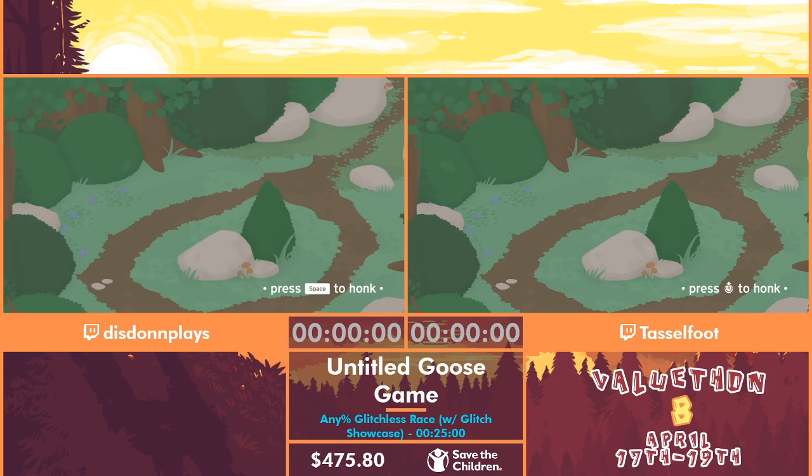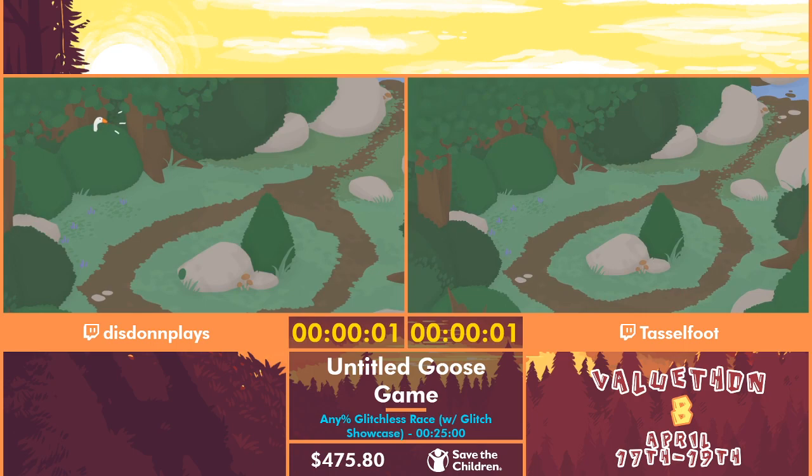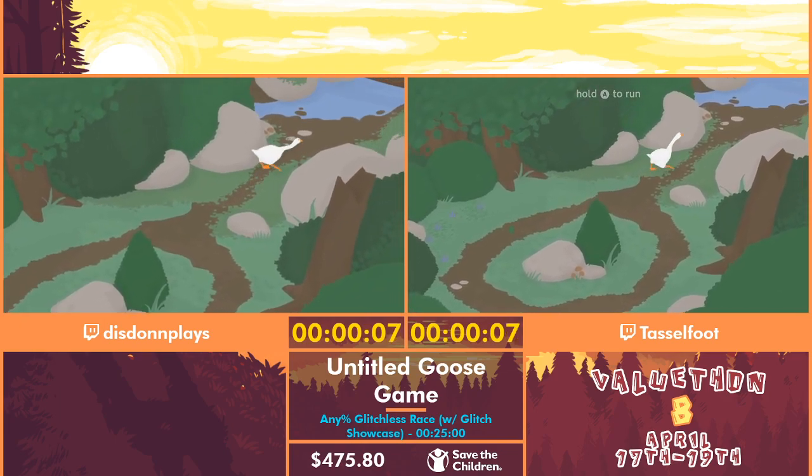Awesome. All right guys, without too much further ado, both of you from your corners — I want a clean fight. Honk. Whenever you guys are ready, you want to count us down? Yeah. Start off in 5, 4, 3, 2, 1, go. You said 'go' — you didn't even say 'honk.' Well, I was waiting for the goose. You should have said 'honk,' dang it. Confuse us both.